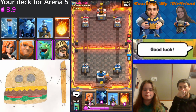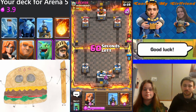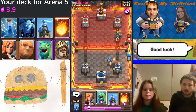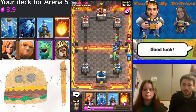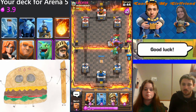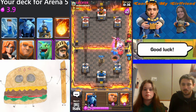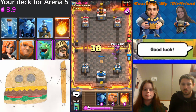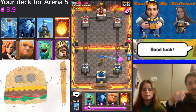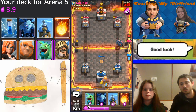We'll do the Giant in the back. Valkyrie or baby dragon — actually the Baby Dragon — and then maybe Tesla to support. When they get a little bit closer, put the Prince in the back so he gets his charge effect. Fireball or Zap all that. Now Valkyrie once that stuff crosses the bridge — perfect, look at that. She tanks and the Princess Tower hits her, the Tesla hits them, she's cleaving all of them — it's just a super powerful defense.